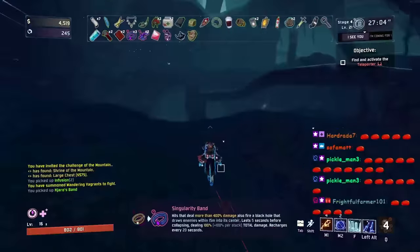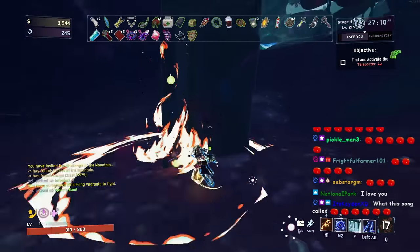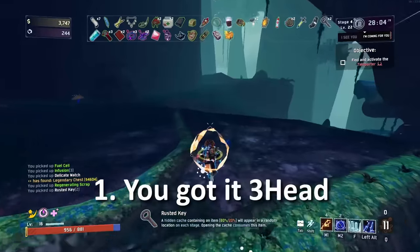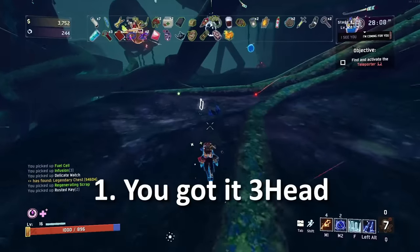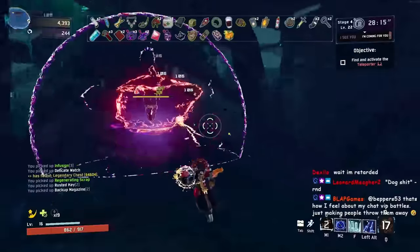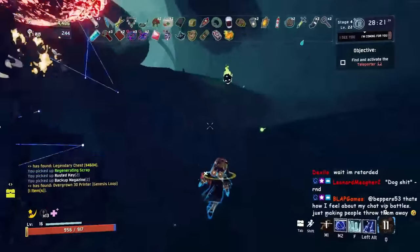When it comes to Risk of Rain 2 survivors, there is really only one way you can end up dying: it's when your HP bar reaches zero. There are a couple ways this could happen, but here are the three main ones. One, you just couldn't dodge the enemy's attacks — you're too slow, you don't have mobility, and you just got one-tapped. Two, you can't kill anything, and so everything is slowly stacking up and overwhelming you. And three, you are just slowly being whittled down by small attacks, aka you don't have any healing.